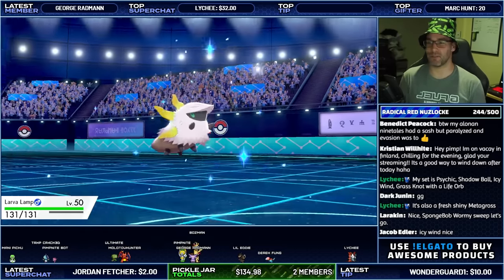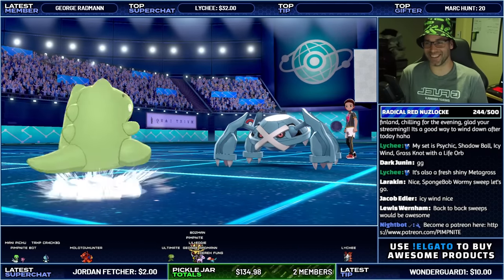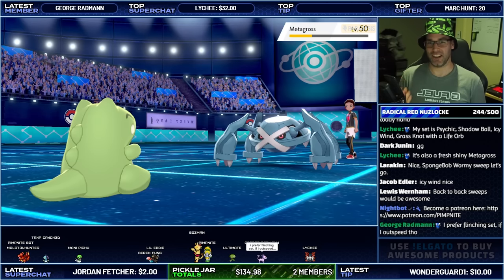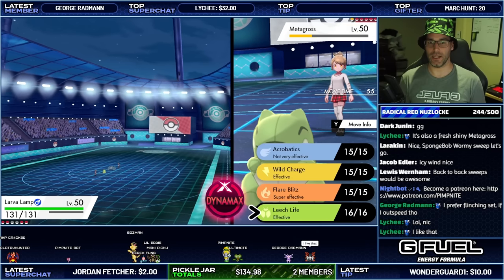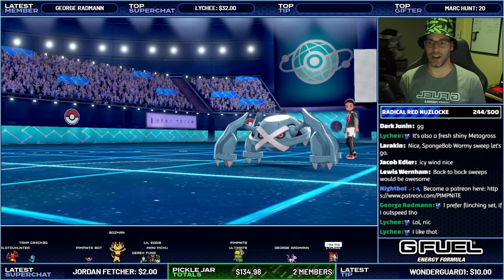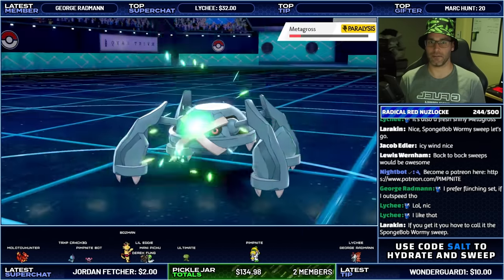Metagross does get Icy Wind which is kind of curious. Do you like the name Larvalamp? I think it's a really cool name — like Larva and then Moth and Lamp. Let's go for Leech Life. I don't want to use Flare Blitz unnecessarily and waste health. That should be enough anyway.